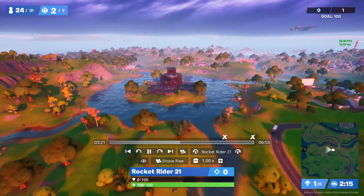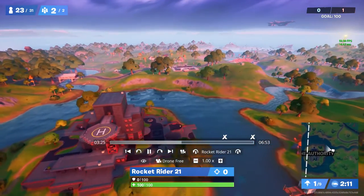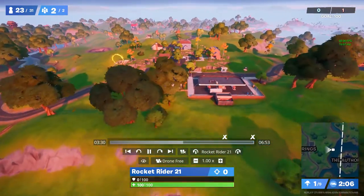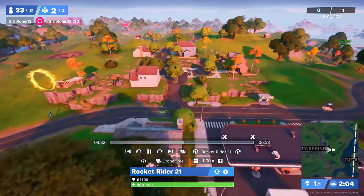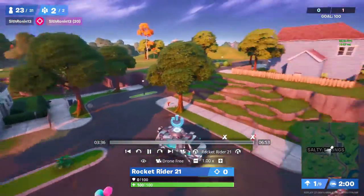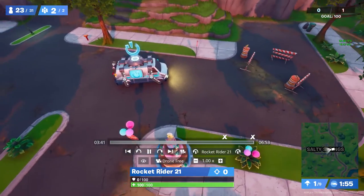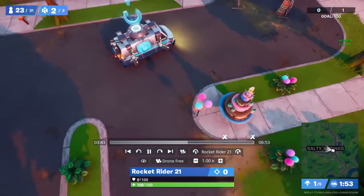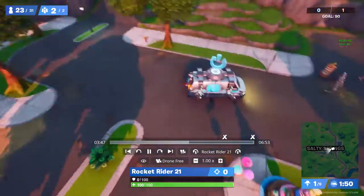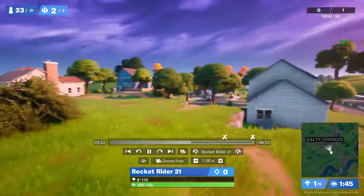You can see it — where these four houses are and this little road area, that's where the cake is. East of the reboot van, though you can't see reboot vans in Team Rumble.